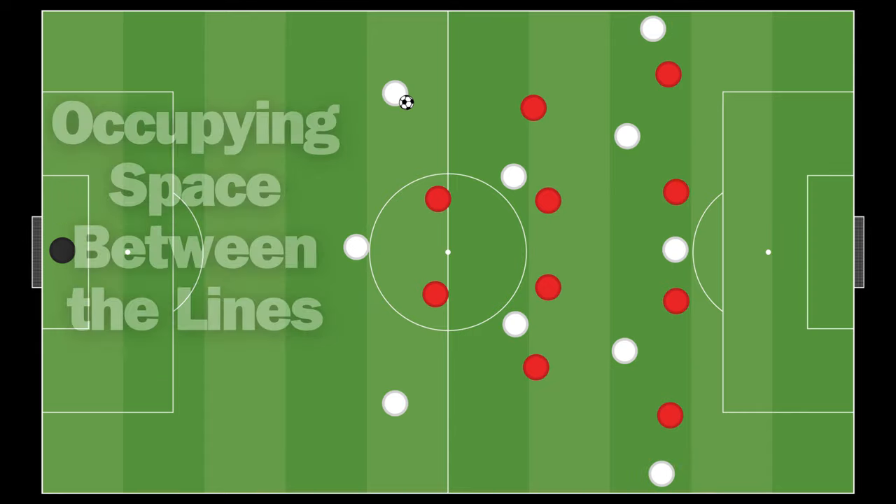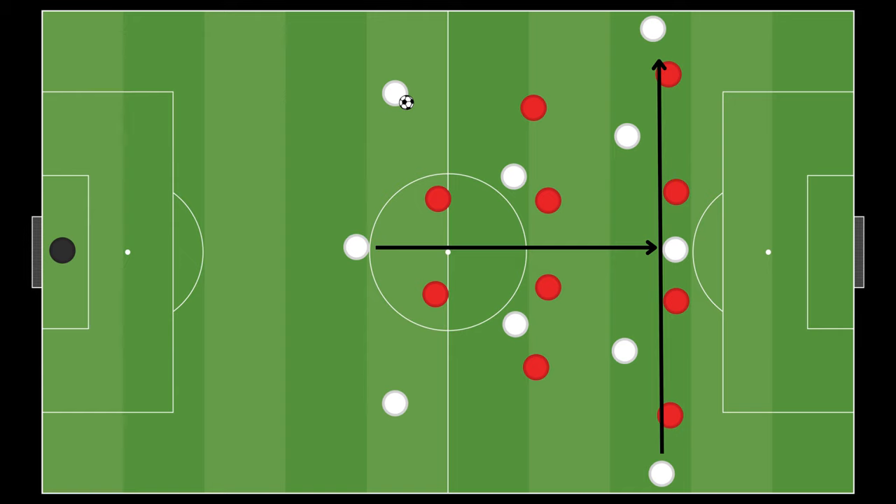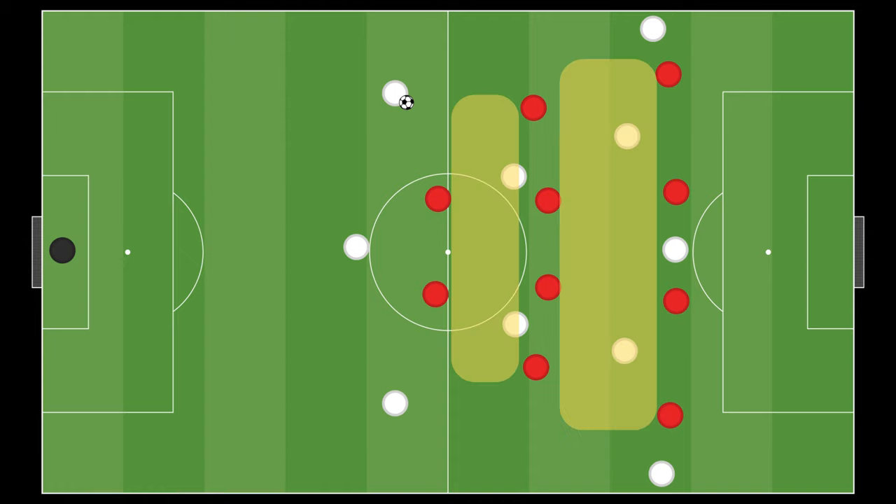Occupying spaces between the lines. Both creating width and establishing depth aim to stretch the opponent's defense. The opponent should ideally have to cover as much space on the field as possible, rather than condensing it. The resulting gaps opened by the opponent must also be filled, especially the area between the lines. When a player receives the ball in this area, they have the opportunity to turn and attack towards the opponent's goal.